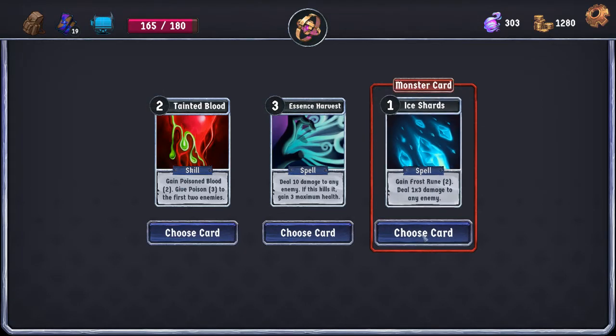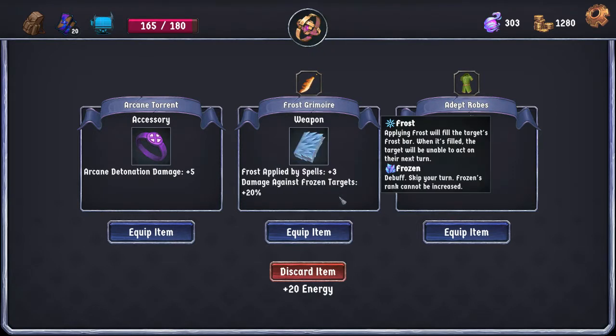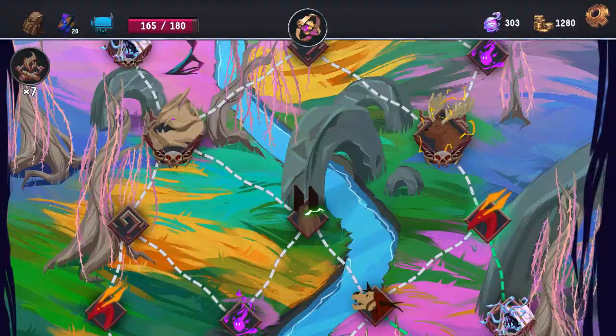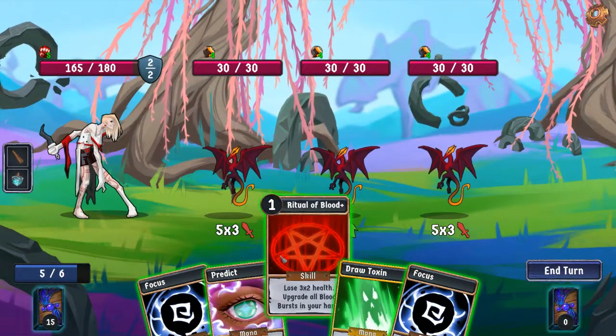Ice Shards — this gives us Frost Rune and hits three times, which is a good combination. This plus 30% spell damage is tempting, but I think I'm actually going to trade in the Burning Blade for plus 3 frost applied by spells. That means our Blood Bursts now apply frost, and because we have frost, freezing things is now just very possible for us.